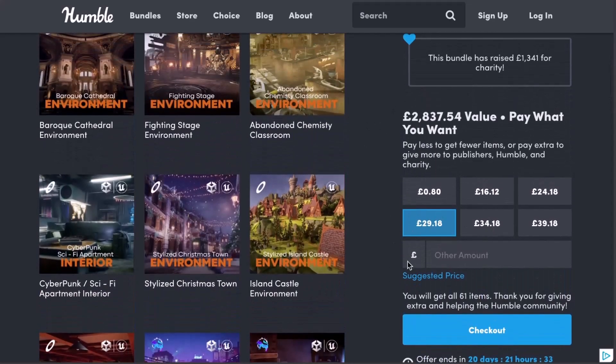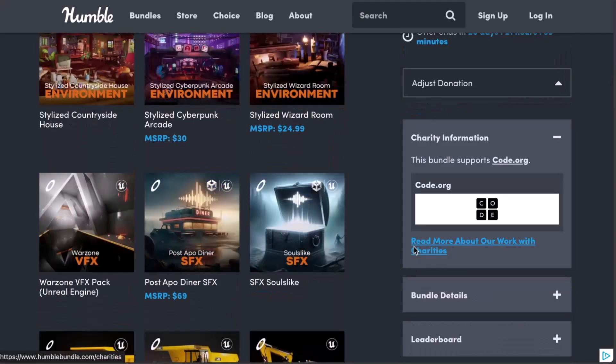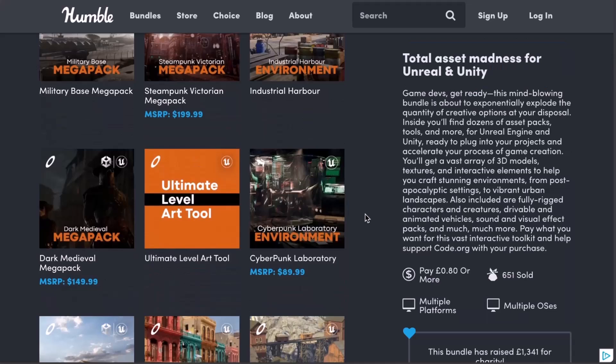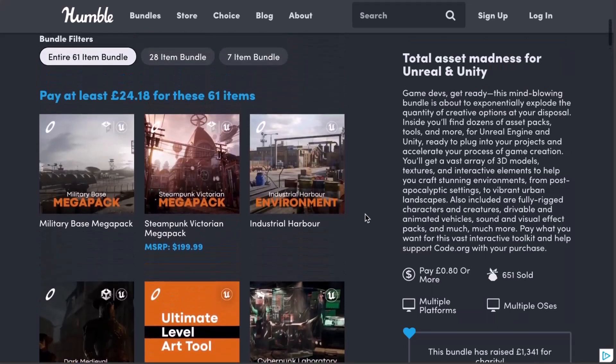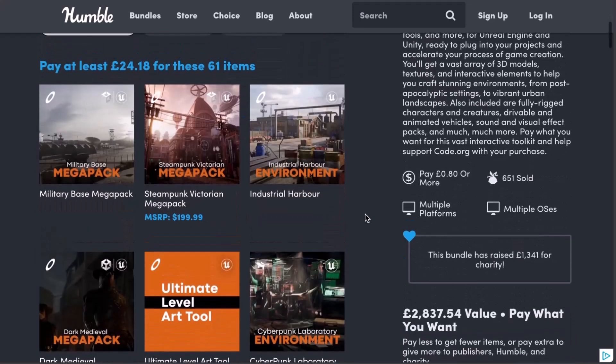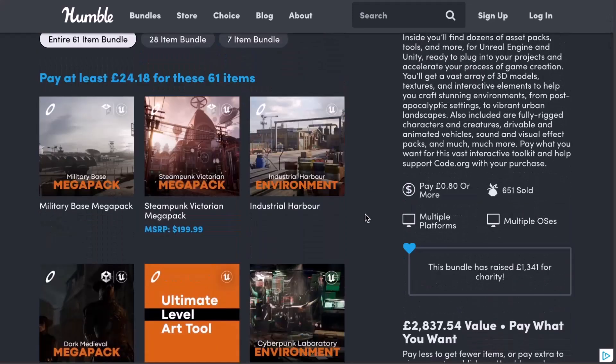And of course if you like to pay more and also donate to charity, then this is also welcomed. With this bundle you'll be able to create stunning environments from post-apocalyptic settings to vibrant urban environments, all the way down to working with fully rigged characters, drivable animated vehicles, sounds and lots more.